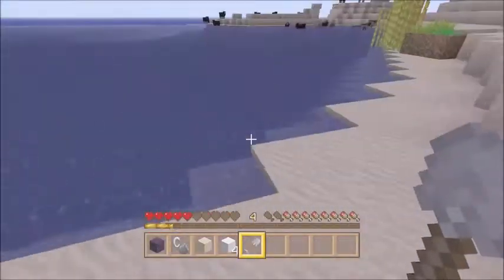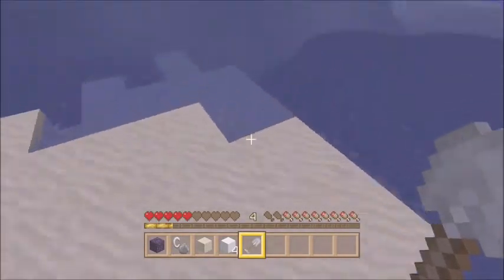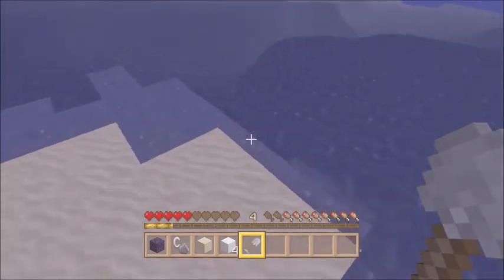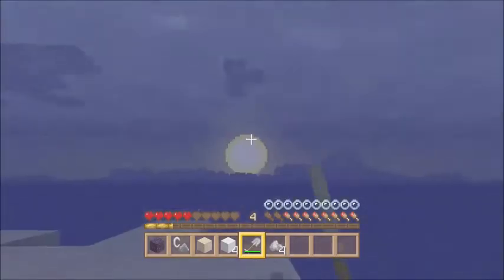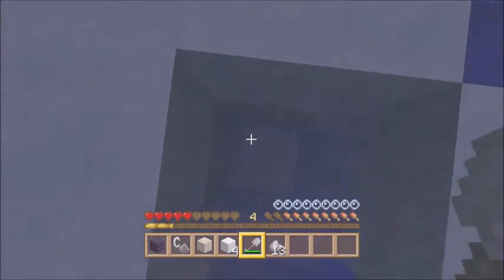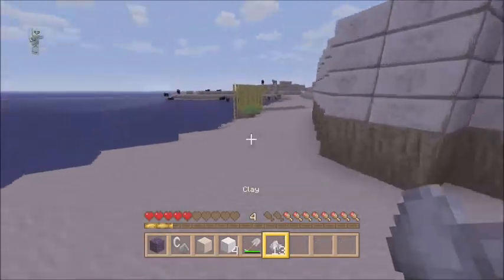So you want to go out and find some clay. It's always in water somewhere — usually along shorelines is the easiest way to find it. It'll look like this; if you're far away it'll look a little darker than sand. Just grab as much as you can because you might need it later.